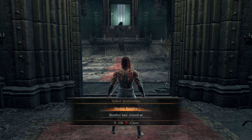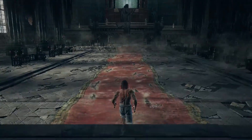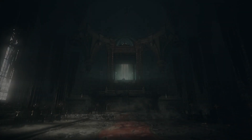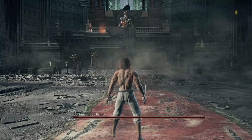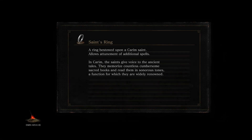To set up the fight for the cheese, you need to use a Homeward Bone to leave the boss fight the first time you enter. This causes Lorian to start on the ground already the next time you enter the fight, and you start at the fog wall instead of in the center of the arena.